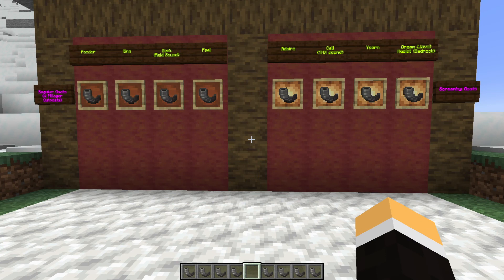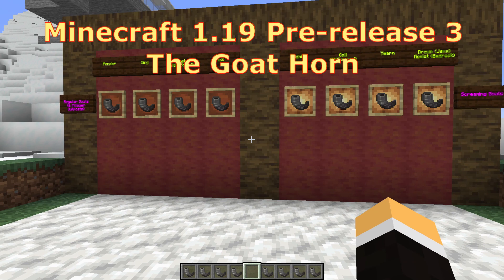Welcome back everyone, Vegas Vic1965. The first thing I want to mention is, in the past experimental plays or snapshots, there were copper horns, but those have been removed. We are now in the pre-releases — pre-release 1.19 — and we are down to eight goat horns.